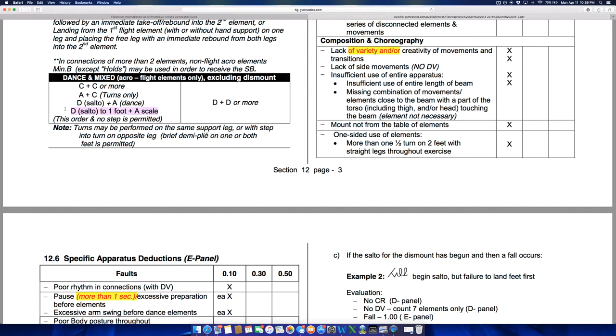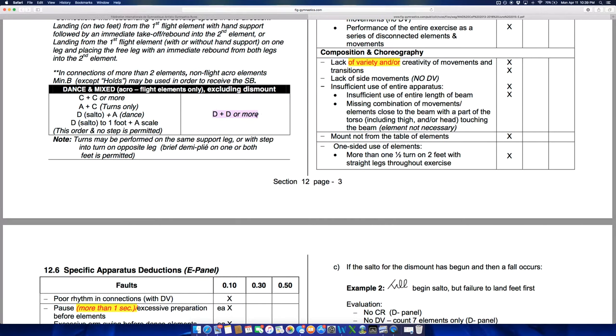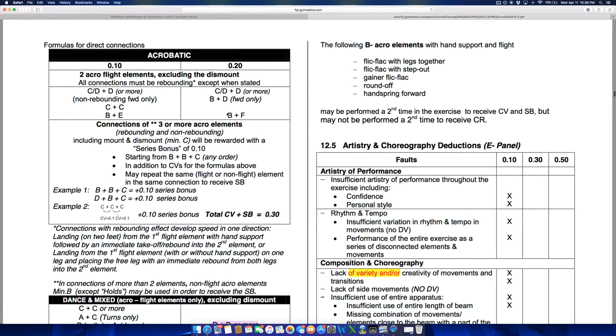The idea of doing a front walkover to one foot immediately into a scale has been worth a tenth since about 2009. A DD combination worth two-tenths would be something like Aliya Mustafina's switch leap half-turn into a Nabieva. For acrobatic connections — this is new as of 2013 — a flight series bonus was introduced. You used to only be able to get connections by connecting difficult elements, but now if you do three acrobatic elements in a row it's worth one-tenth of a point, as long as it includes at least a back handspring, back handspring, back tuck.